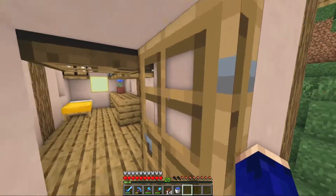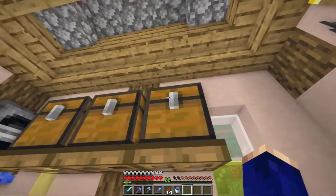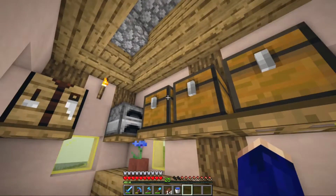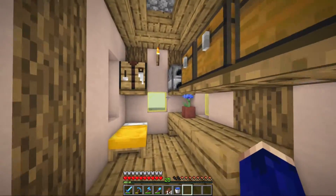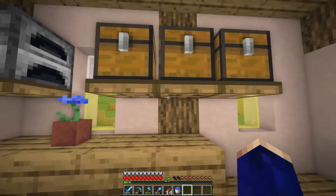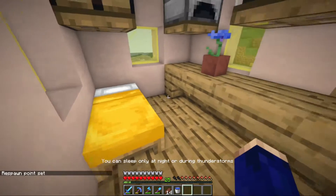In here I have my brewing stand, I have three chests - I try to organize them but I'm running out of space. I have a furnace and a crafting table, of course they're on little shelves here, and I have a bed.